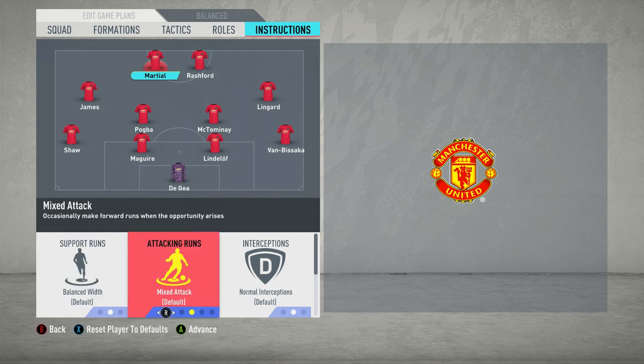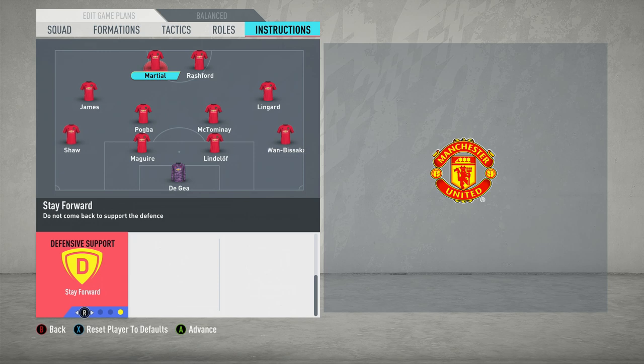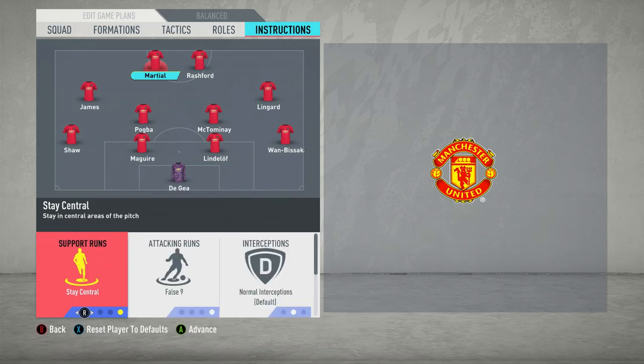On the other hand, Carlos Tevez — represented by Martial here. Rooney gets in behind while Tevez drops off more, because he was very good technically and stronger, able to play with his back to goal and marshal opposing defenders. You want him on false nine. With Rooney drifting wide, you want Tevez to stay central. And to complement the fact that Rashford is dropping back, you want Martial to stay forward. That rounds off the per-player instructions.